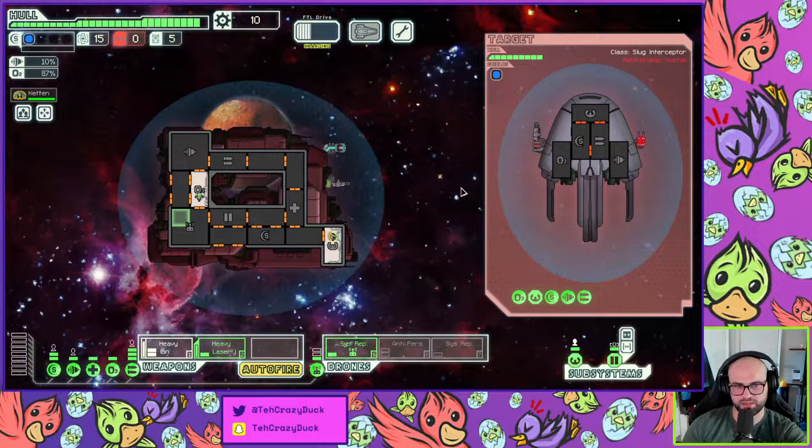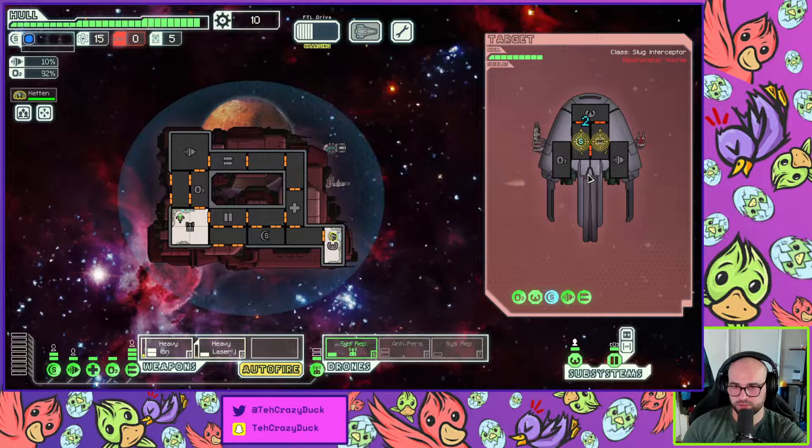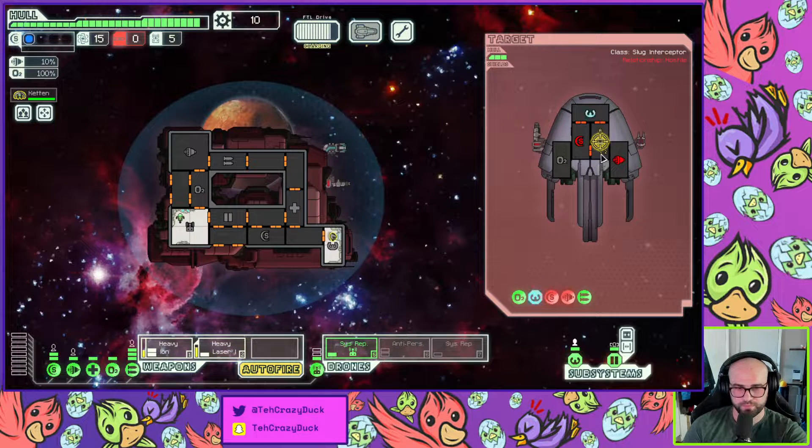I don't know how the thing works. Okay — ion hit the shield, shields down, take out the weapons. I see how it works — it's a little bit of a learning curve to figure out the ships. I'll figure it out, we're good, we'll make some progress. Or do we do it the opposite — use the laser then ion down the shields? We'll figure it out.